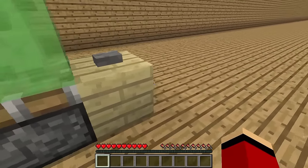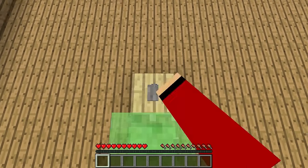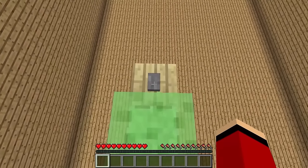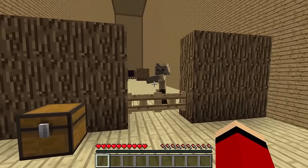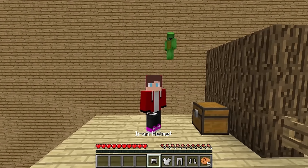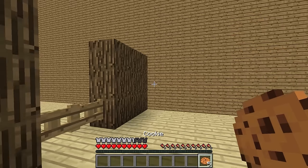Am I supposed to head there next? You got it. Up on top? I know what this is — it's slime, right? Yeah. These trampolines are taking me to the top. Impressive. There's a chest up here. Open. Oh, there are cookies and a full set of iron armor. Cool. I should equip this now. You look awesome. Thanks.